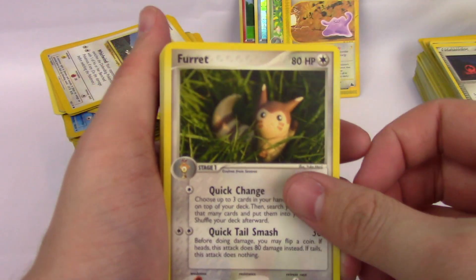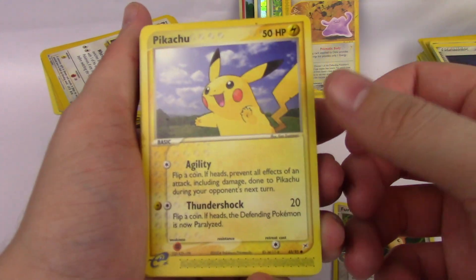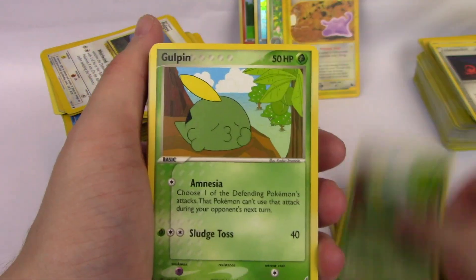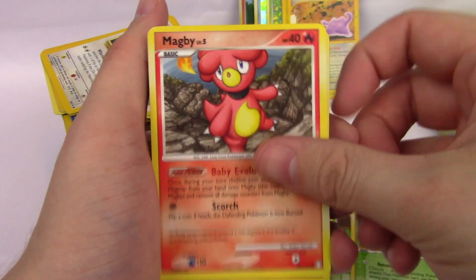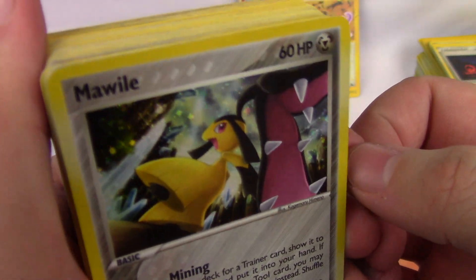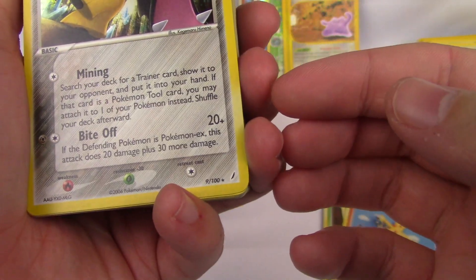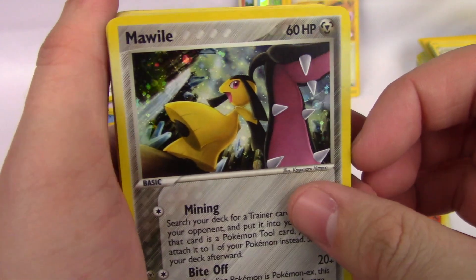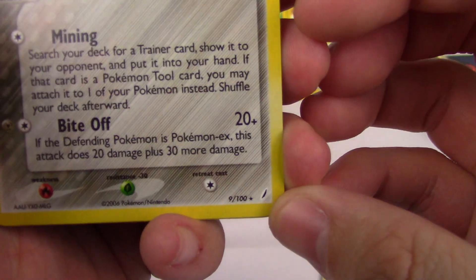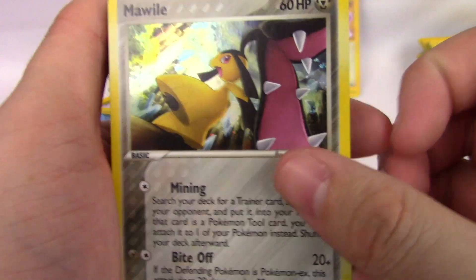Hopefully we get some cool stuff because this is going a little slow right now. Pikachu, Duskull, Gulpin, Gulpin, Magby, Combusken, Mawile — holographic! That is an old one, 2006. I'm not sure which EX set that is, but that's a really cool holographic.